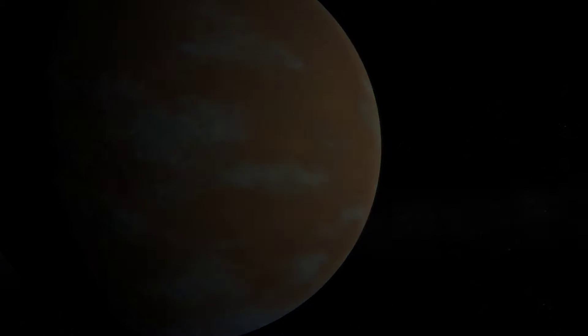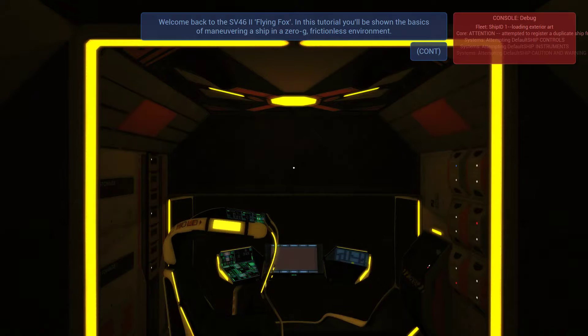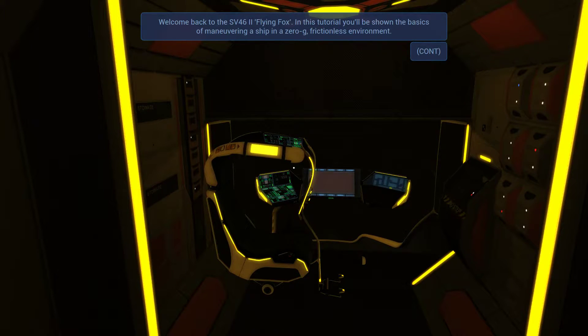I'm starting to get a hang of this. I did Tutorial 1 off camera and it was really cool — it really opened my eyes to some stuff. Welcome back to the Flying Fox. In this tutorial, you'll be shown the basics of maneuvering a ship in a zero-g frictionless environment.